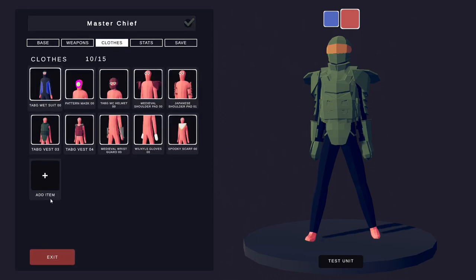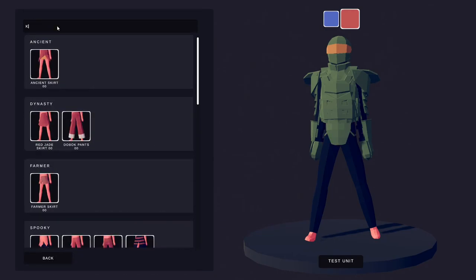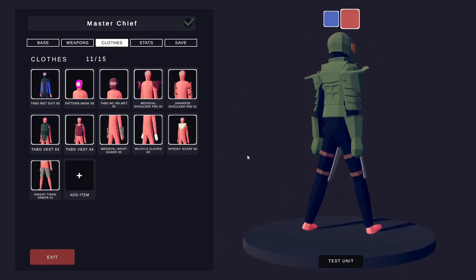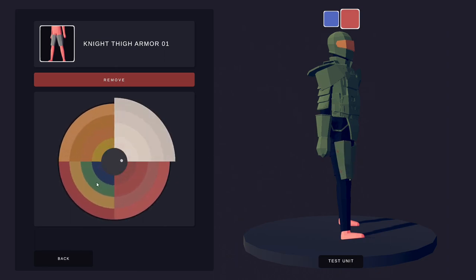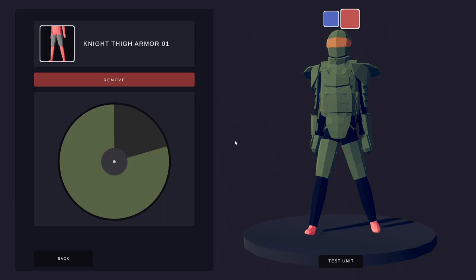Now we work on the bottom half of the unit. Starting with the top of his legs — click on the legs, type in knight, and we're going to go for the knight thigh armor 01. This kind of goes around the front with a strap around the back. We don't want to see the strap, so make the back section black to blend in with his trousers. Then make the whole front section green. And this little section here — whatever's holding it all together — green as well. His legs are starting to come into shape.